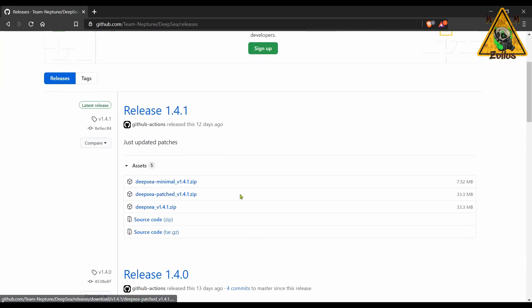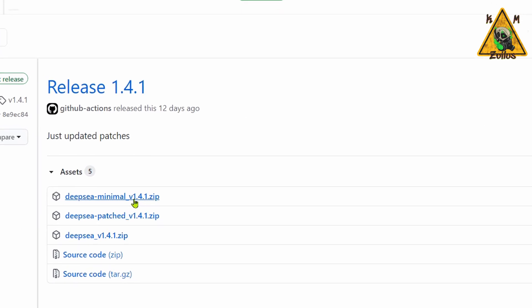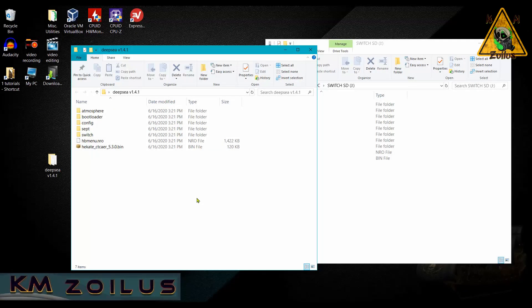The first thing we're going to do is go to the Deep Sea GitHub and grab the latest version. The minimal version only comes with the homebrew launcher and menu — basically you build up your own setup however you like. For today's tutorial we're going to grab one of the versions that comes with everything. The only difference between the two is that the patched version has all the homebrews and also has the sig patches. If you want to make your life 110% easier, that's the one I recommend. Go ahead and grab the file you want, make a folder on your desktop, extract the contents of the zip into that folder, and it should look something like this.